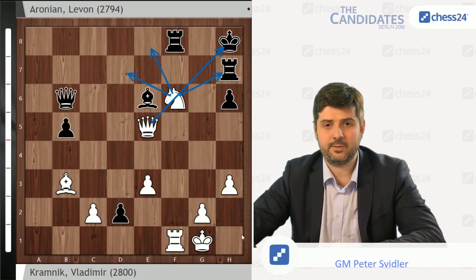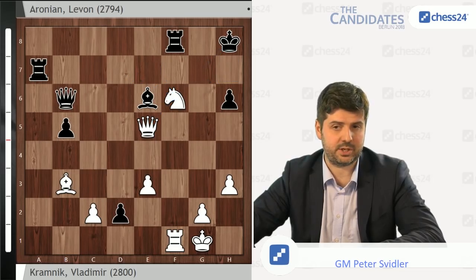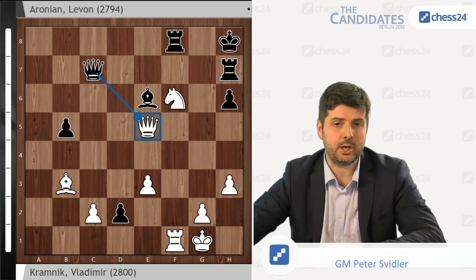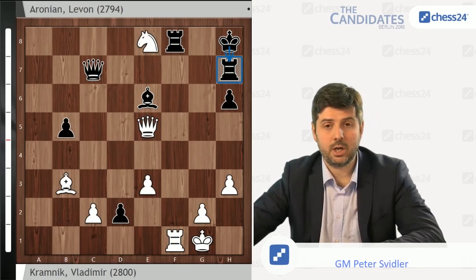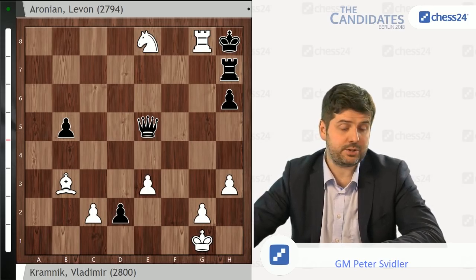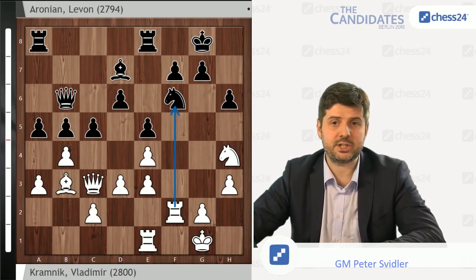Unfortunately for Levon, as I said, finally he misses a tactic in extreme time trouble and the game immediately ends. After Qe5 on move 35, with a rook on a7, Qc7 is definitely a very playable and a very good move. But with a rook on h7, Levon did not really see any difference and played Qc7 anyway — to which Vladimir replied by an extremely beautiful but not really a very difficult tactic, which I think Levon only missed because of how difficult the previous play was and how little time he had. Ne8 check. And Black just has to resign because after Qxe5, White gets through to the g8 square and the king gets mated.